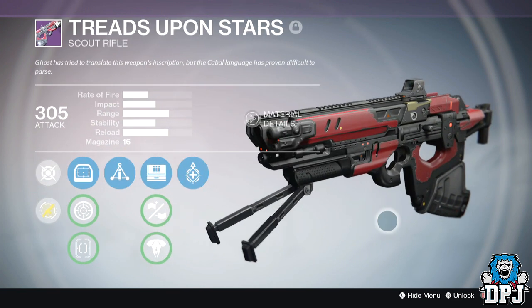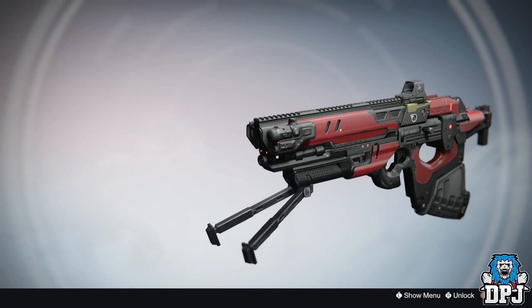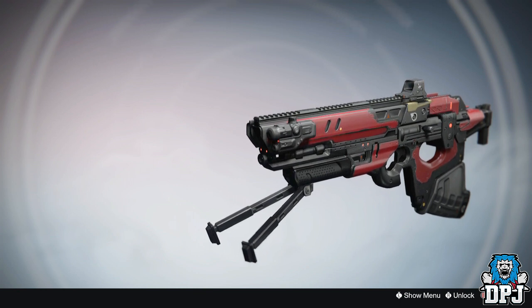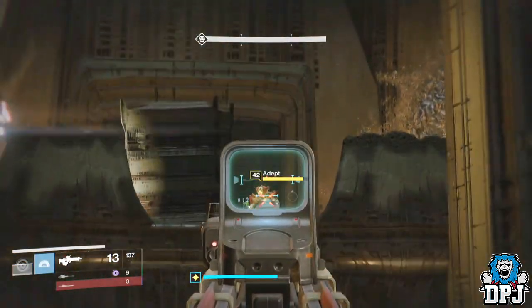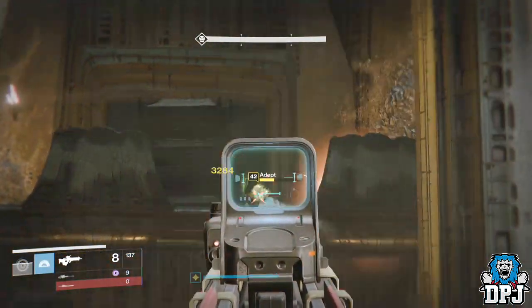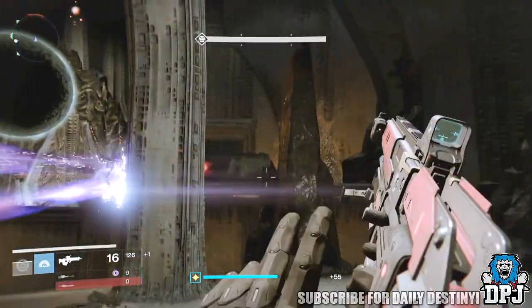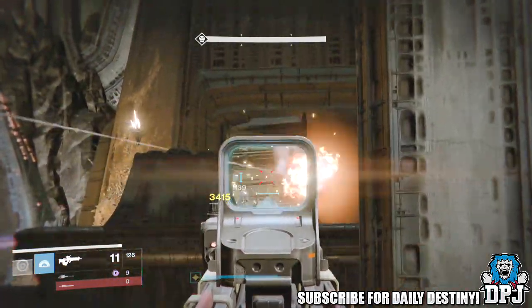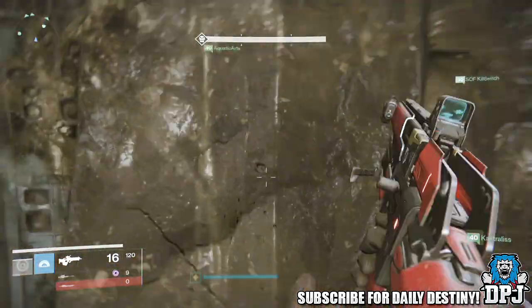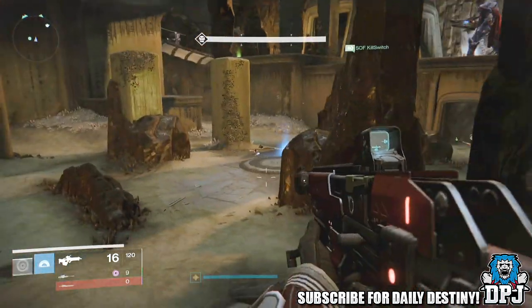The mods on this weapon do vary and I've seen others with different mods to me. Mine dropped with Triple Tap — rapidly landing precision hits will return one round to the magazine. Mine also has Field Scout which gives more ammo in reserve, Sword of Aegeus which deals bonus damage against Vex Minotaurs, and Underdog — this weapon gains a boost to range and handling when health is low, which comes in pretty handy in the King's Fall raid.